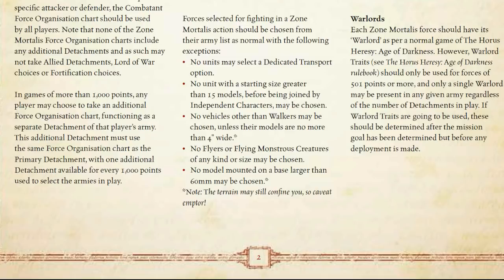There are different ways to modify your lists, but the key restrictions are: you can't have a dedicated transport; no unit is allowed to be bigger than 15 models starting size — before characters or attachments join; no vehicles other than walkers may be chosen, unless their models are no more than 4 inches wide. Technically you could take something like a land speeder, but that really goes against the spirit of things. Something like a Goliath — those little tanks that blow up — would be fun though.